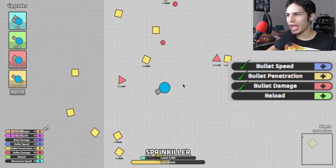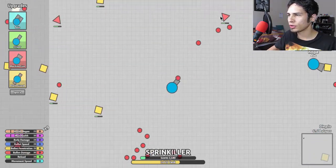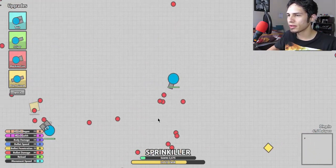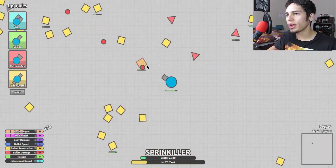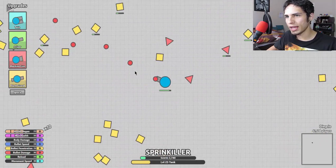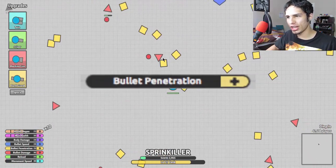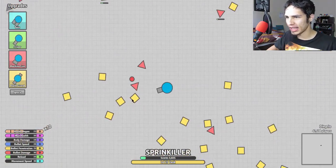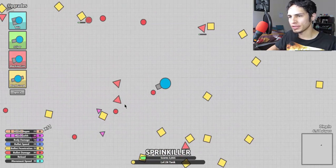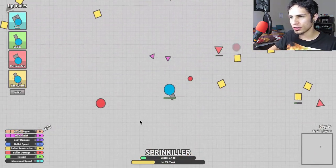Then we're gonna invest the rest — 13 points — into bullet speed, bullet penetration, bullet damage, and reload. Those are the only four stats we're gonna touch. You're going to max out bullet speed, bullet penetration, and reload, and only put four in bullet damage. That's all you're going to need for bullet damage, because with your balls spraying the area around you that's all you need.